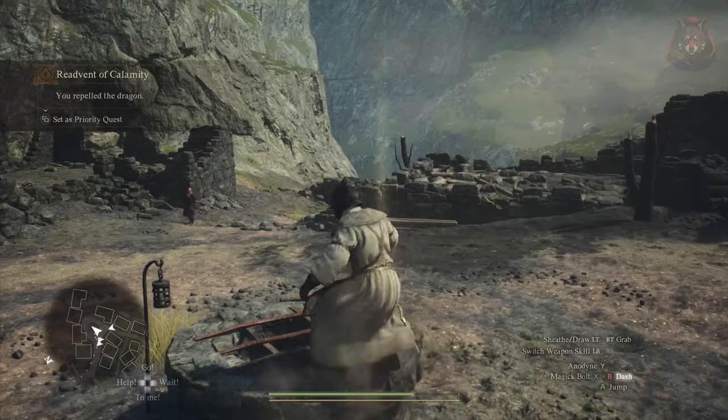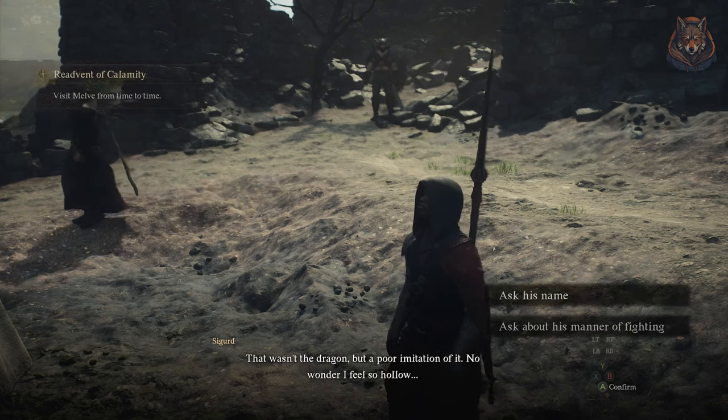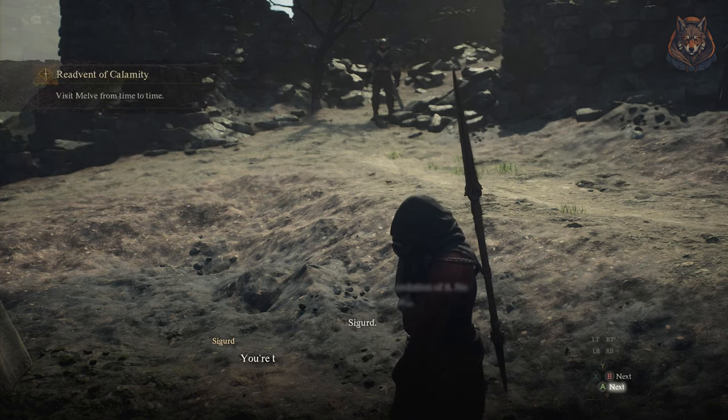Upon it fleeing, you'll eventually be stopped by Sigurd, and when you speak with him he will give you the Mystic Spearhand vocation. So it's not very tough to unlock this, and it's considered the best class in-game.